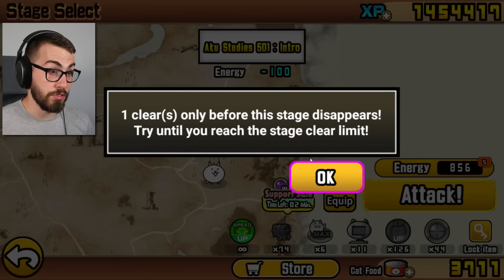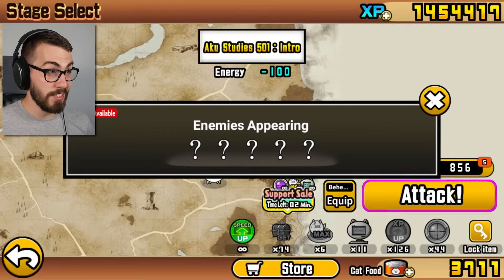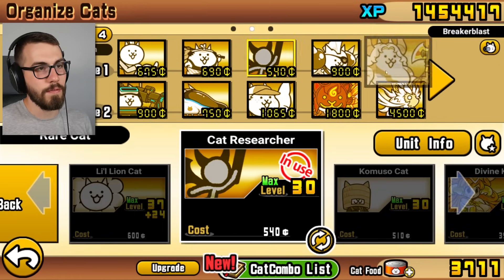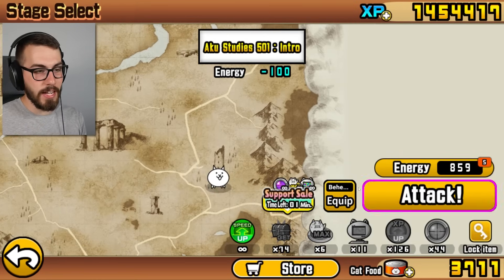Okay, Empress's Report. This is brand new. I don't know how I feel about that. This is Aku Studies. Cat Researcher, Gridiron Cat, and Fiend Cat — three very nice true form anti-Aku units.